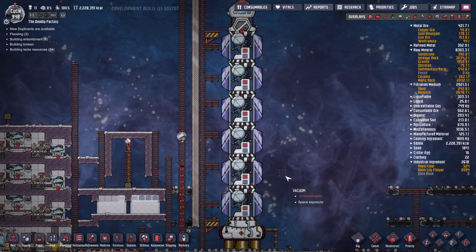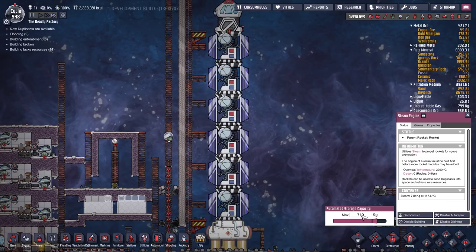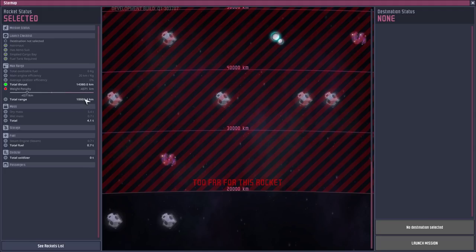You're better off just using steam rockets to get enough research to unlock petroleum rockets. Petroleum rockets are the decent workhorses of space and you need to get your hands on them very quickly. For that reason, I recommend sticking six science research modules onto a steam rocket with just a command capsule on top, then filling the steam engine with 719 kilos of steam. This exact weight configuration lets you hit exactly 10,009 kilometers.